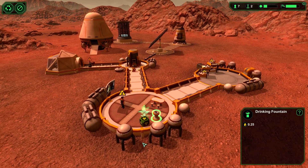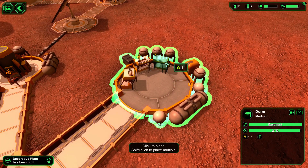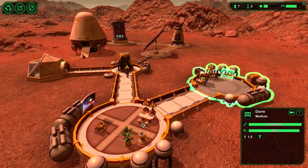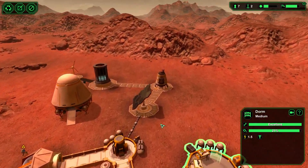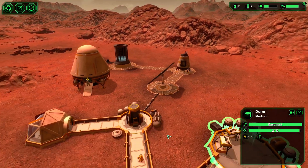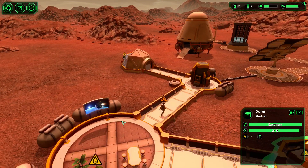These people are thirsty — hopefully they start using the fountain soon. There's no room in the dorm; we need more beds. There's a little planet news ticker — but it's a tiny planet, what kind of news are you gonna have? It'd be cool if you could get a news reporter or something, little alerts flashing up saying 'recent power outage.'